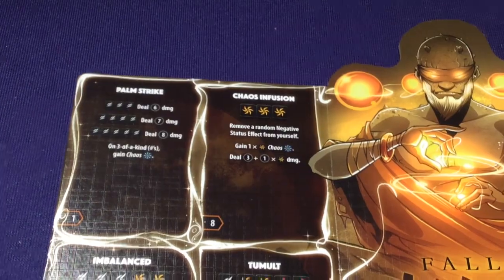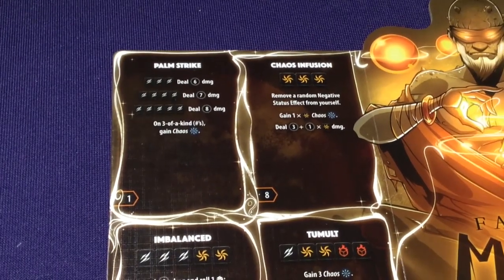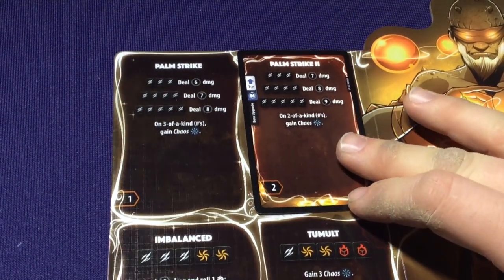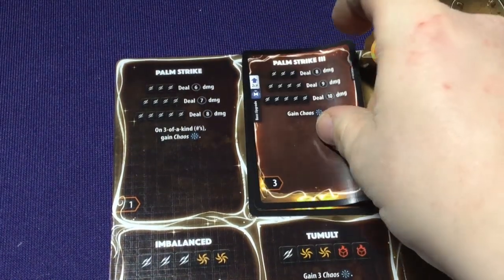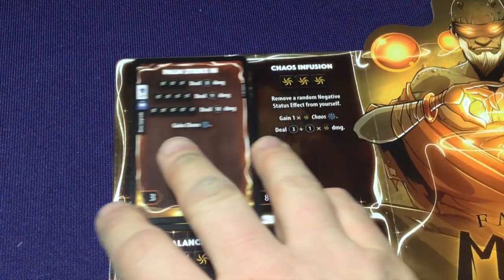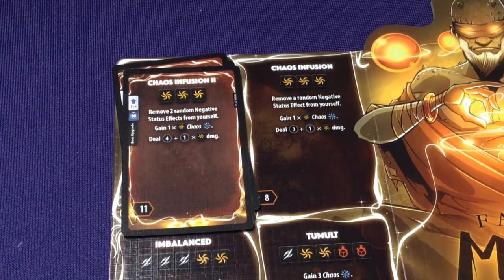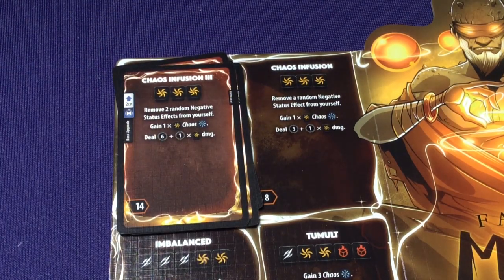Looking at Fallen Monk upgrades: Palm Strike level 2 deals 7, 8, and 9 damage; 2 of a kind, gain Chaos. Palm Strike 3: 8, 9, and 10 damage — just gain Chaos without needing a special combo. Chaos Infusion level 2: remove 2 random negative status effects from yourself, gain 1 Chaos per Vortex, and deal 4 damage plus 1. Chaos Infusion 2: still remove 2, but does 6 damage instead.